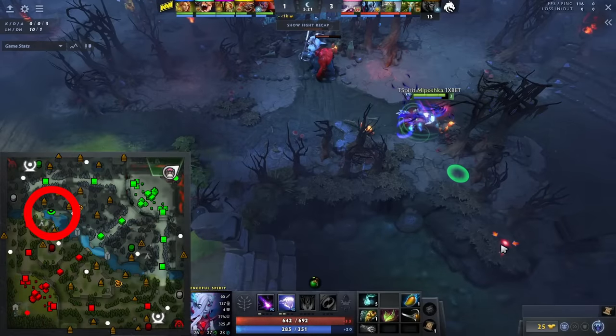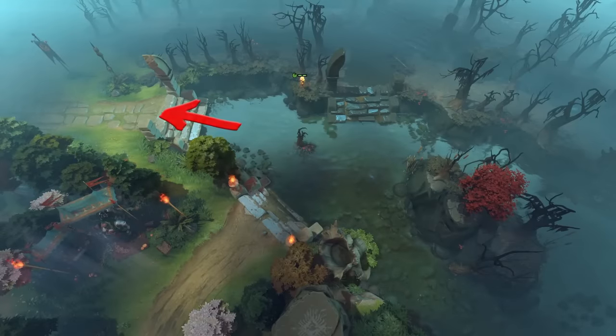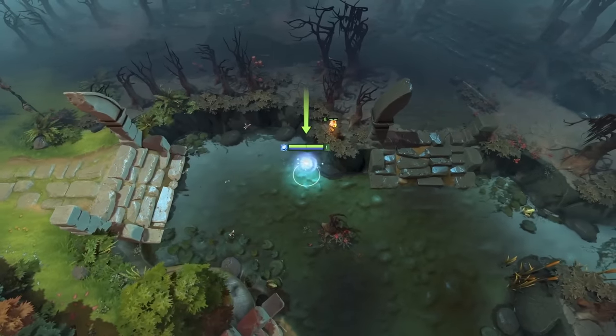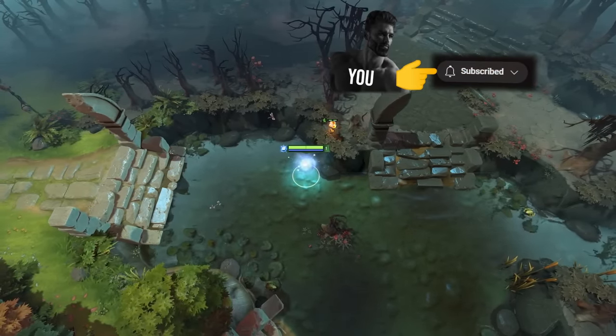Team Spirit supports like this simple ward across the river from the radiant secret shop. It sees a bit of the lane, the stairs leading into the dire jungle, and really cool — it actually sees a sliver of the high ground near the secret shop. And if you can break the tree above, it can give great vision of you clicking the subscribe button, which guarantees you'll win your next game.